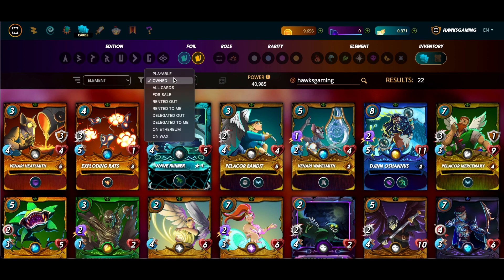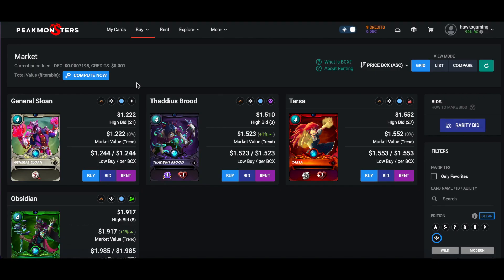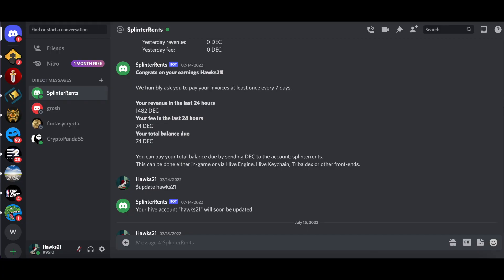Let me check Peak Monsters real quick — switching to the Hawks Gaming account to look at summoner prices. It's going to take a while, but basically all of these cards are going to get automatically rented out and price-adjusted by the Discord bot. It sends me a message at the end of 24 hours, I send them DEC, and that's it — totally hands-off renting. With the decreased collection power requirements to get into higher leagues in modern, a lot of people probably have excess cards sitting unused that they were relying on for collection power, and this is now a great service to rent those out.